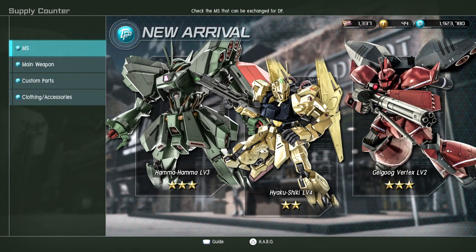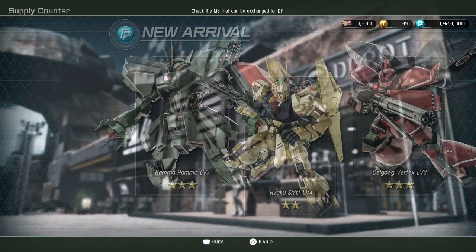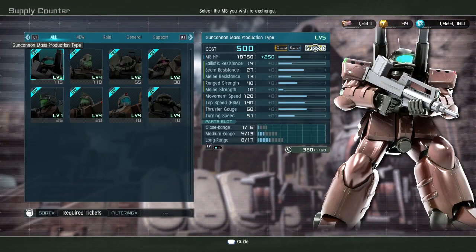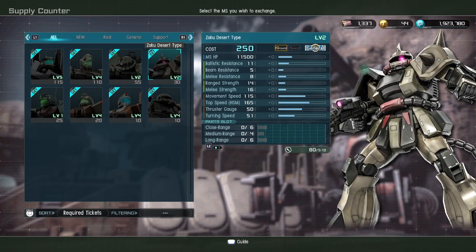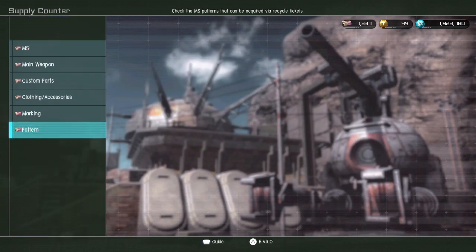It looks like that's probably going to be it for the DP shop. Also notable: Kapool level three and Zzulu level four are available. Zzulu at 700 — that's kind of dangerous. We don't have anything worth mentioning in the actual recycle ticket shop, and no new level item in the DP shop, so it is what it is.